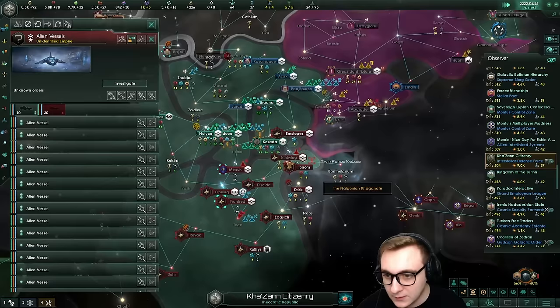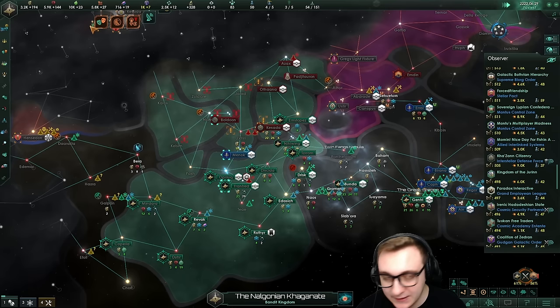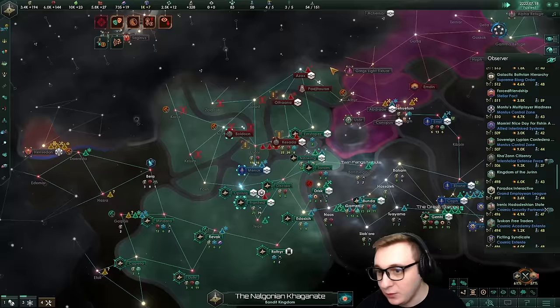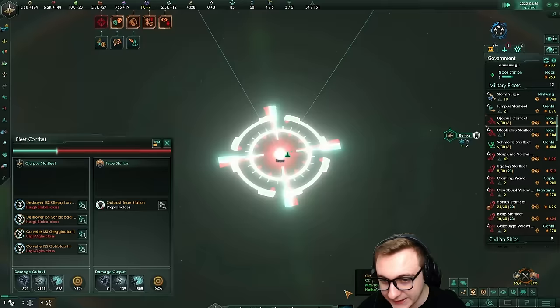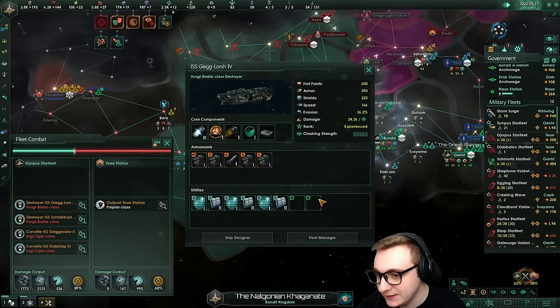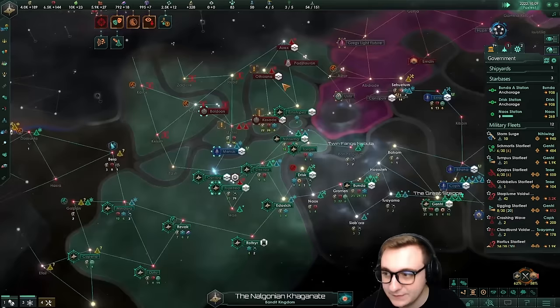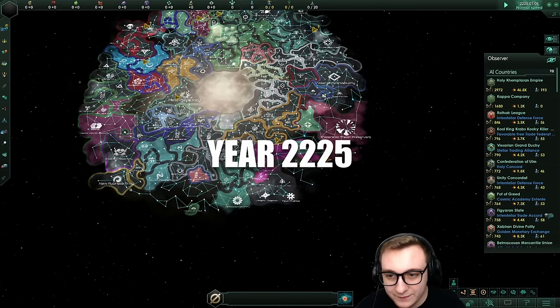We need to be careful with warring early because other federations might come and kill them. The Nagolian Carnate have declared war - they are Barbaric Despoilers and they're just wrecking through this federation. They took out one empire but now they're getting destroyed. That's a lot of fleets - a lot of split up fleets. They're just sending a few big ones at starbases, they do have destroyers now with the worst builds ever, no augment slots, and they're just bombarding and stealing pops. That's smart. Here is the galaxy at year 25 - a lot of space has been taken.